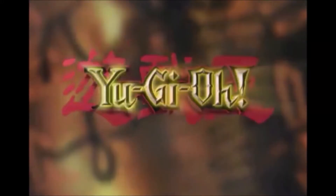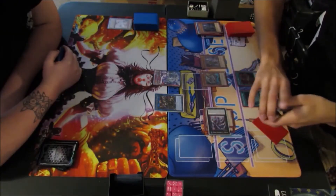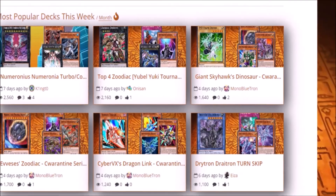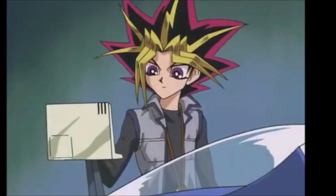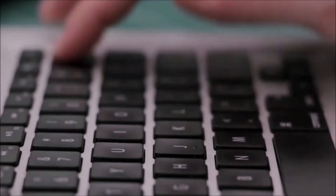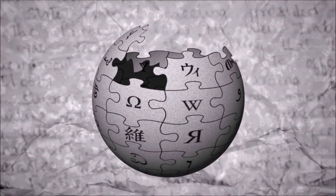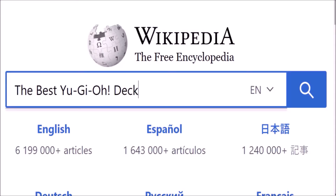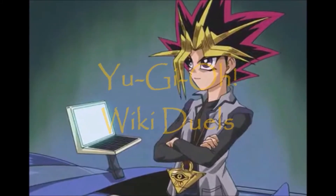Ever since its inception in the early 2000s, the Yu-Gi-Oh! trading card game has diversified into a wide variety of different archetypes, playstyles, and decks. Players in the modern era have many different ways to communicate with one another in order to craft the perfect deck list. However, if one is willing to do so, there are other ways to get the information you need to build the perfect deck, such as Wikipedia. This is Yu-Gi-Oh! Wikiduels.